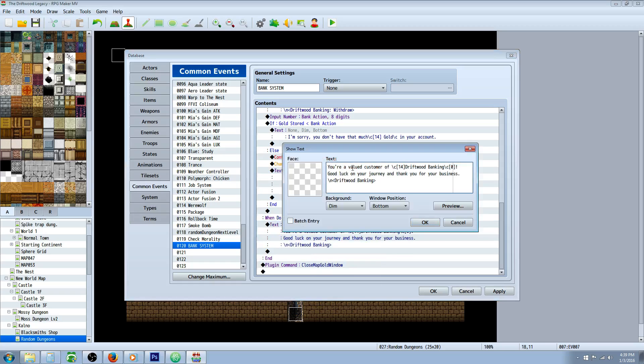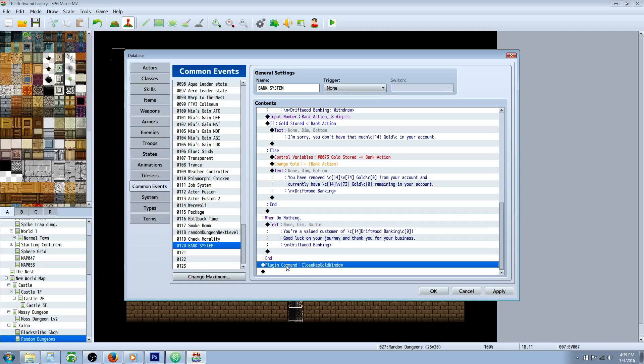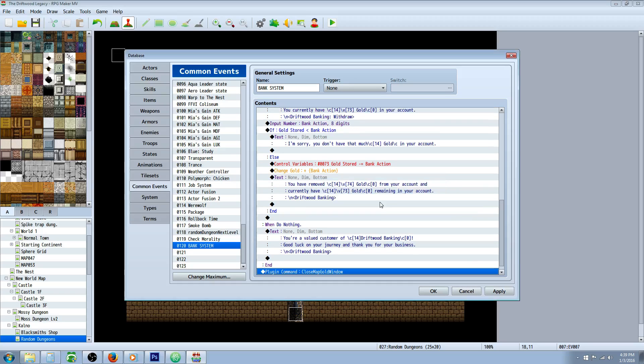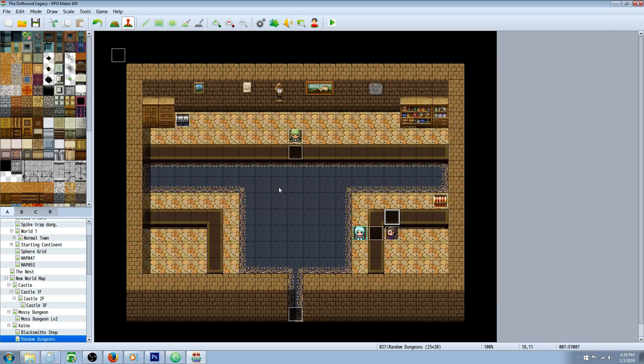When you select Do Nothing, it lets the player know they're a valued customer, wishes them well on their journey, and thanks them for their business. At the end, there's another plugin command to close the gold box pop-up: CloseMapGoldWindow, with capitals on the first letters of each word. And that's all you would have to do. Whenever you reference this Bank System common event, it's going to open up the bank system and give you access to store your money.